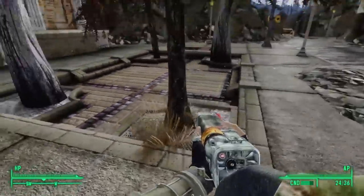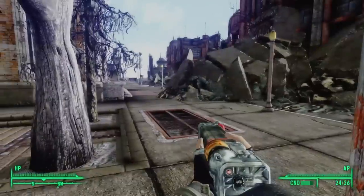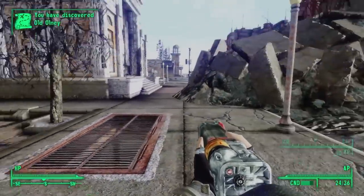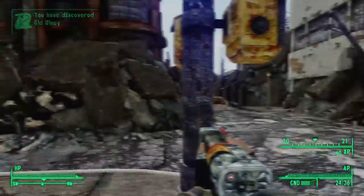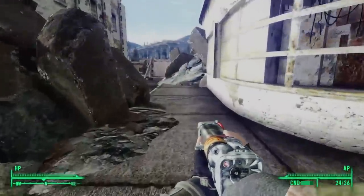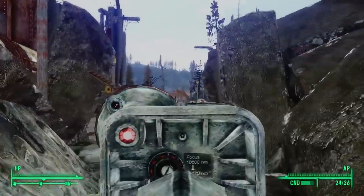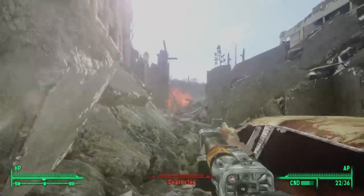Based on the ruins we find in the Fallout universe, it looks like a major downtown area filled with shops and businesses. The real world Olney is only 10 or so miles away from Rockville, which is where Bethesda has its headquarters. But the Olney we find in Fallout 3 is not only completely ruined, but infested.